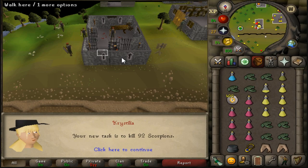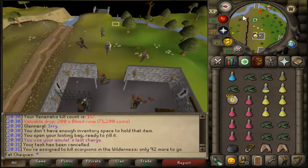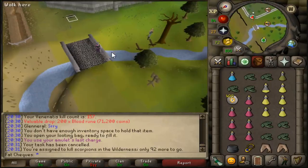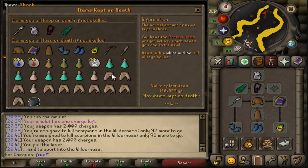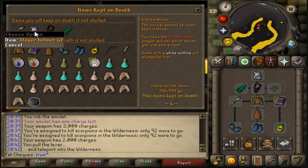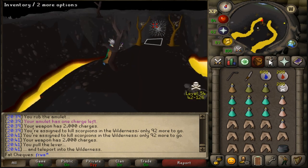92 scorpions — amazing! I'm going to grab some gear from the Grand Exchange. I need to buy back my toxic trident, the occult necklace and so on. This is the chosen gear setup. If you're wondering how much I'm risking — 200k, mainly in runes. But I protect these four items, so I'm not too worried.